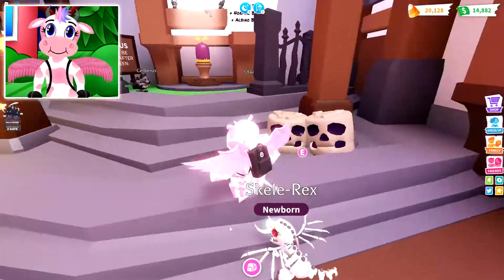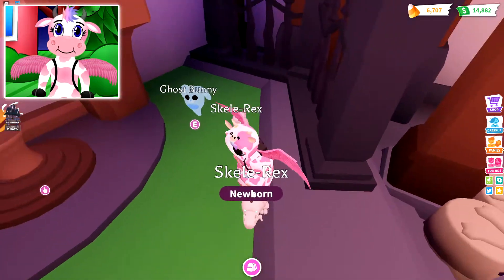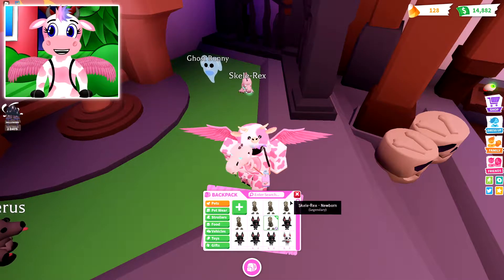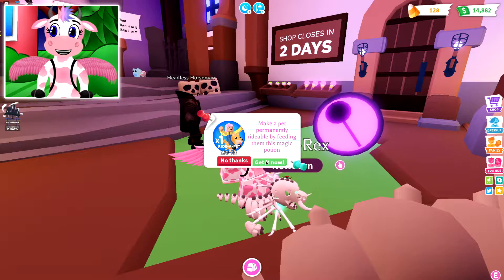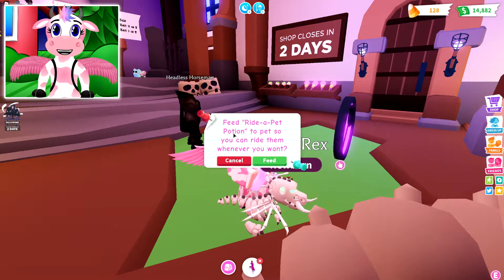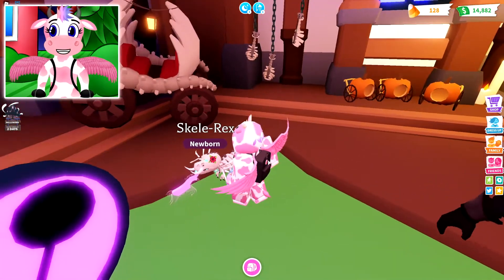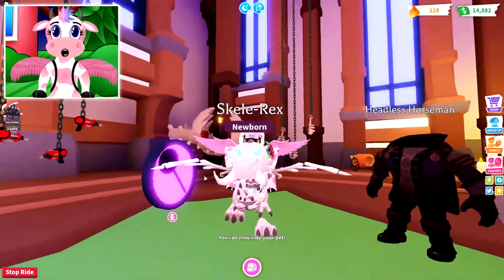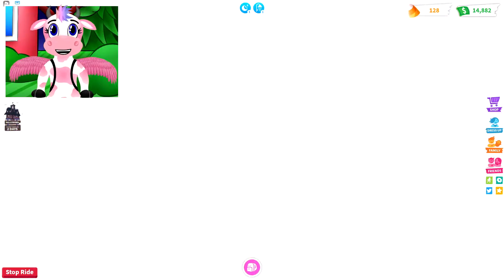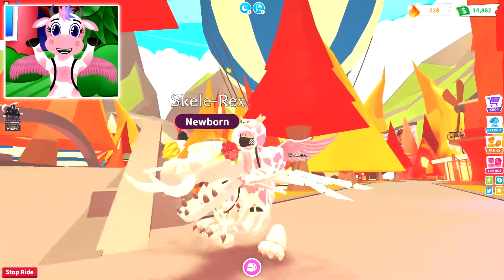I think I know what I want to do — we're going to go ahead and buy two more Skellorexes, so that means we have five Skellorexes in total. I'll probably make four of these into a neon and trade the last one. I haven't bought a ride potion yet, so let's buy a ride potion for the Skellorex. Feed the ride potion to the Skellorex. There we go — can we ride him now? Oh, he's so big! Look at how he walks, it's so cool. Oh, look at his mouth — it's like hi, hi, hi, hi, hi.